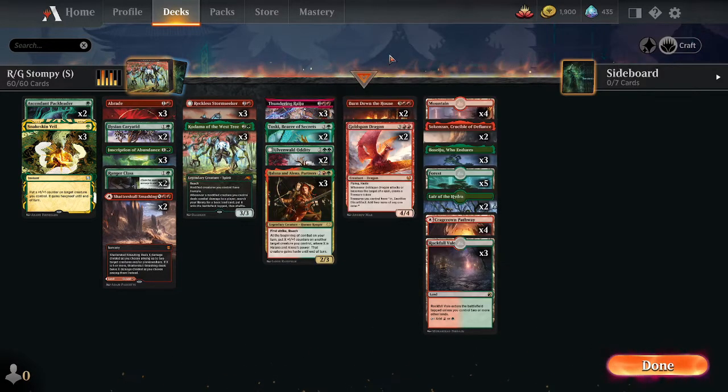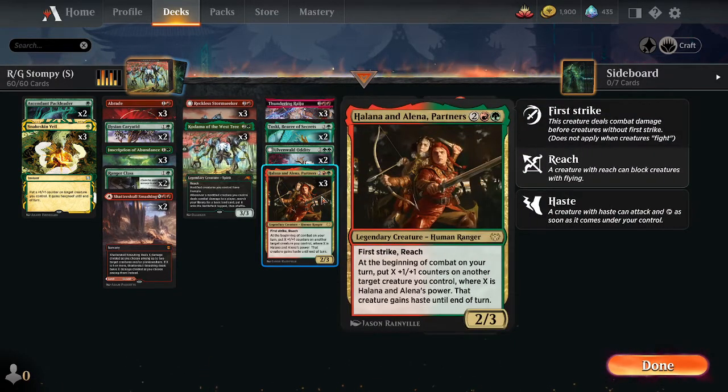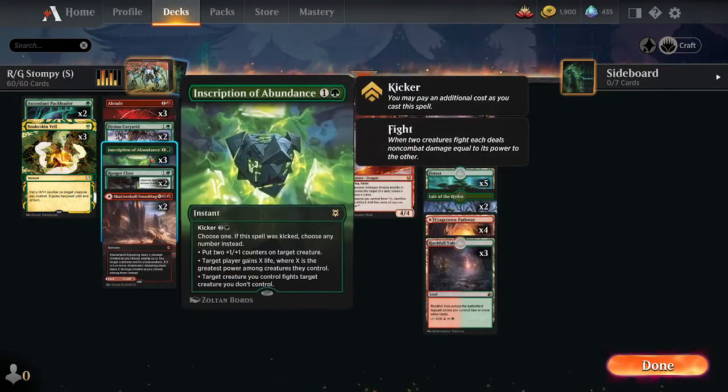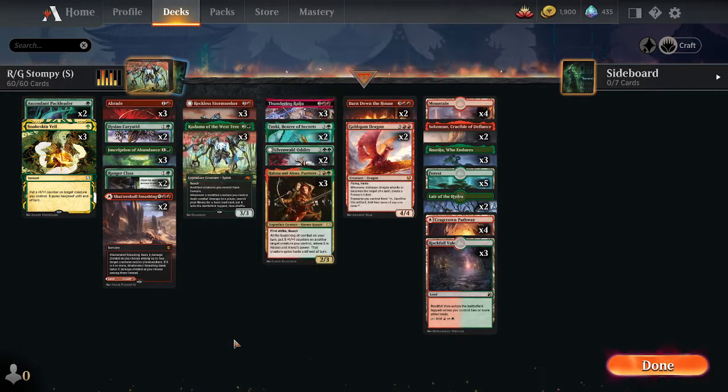Other than Thundering Raiju, to get the modified creatures we have Halana, part of the staple in Red Green Stompy, giving plus one plus one counters at the beginning of combat. We have a Ranger Class doing the same thing — whenever a creature attacks we can put a plus one plus one counter on it. Snakeskin Veil for protection, and Inscription of Abundance as well.